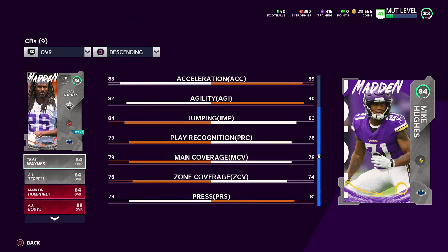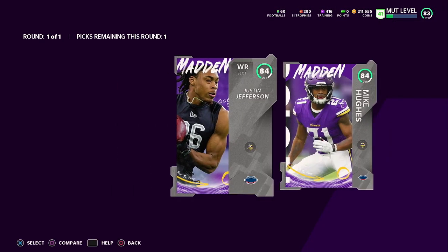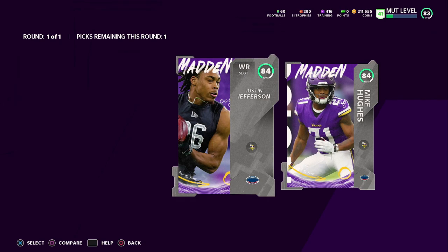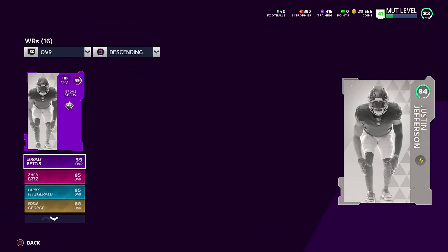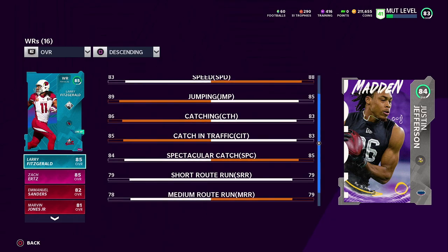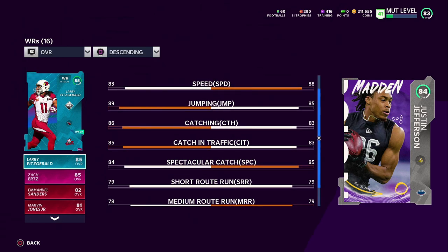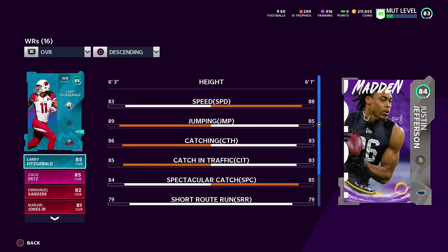We get a pick of two. He's got 89 acceleration and 90 agility — I could use corners, but not really. We're bringing in Justin Jefferson. I've heard a lot about him — he's a fast receiver we need. He's got 88 speed, 85 spectacular catch, 79 mid-route running, and 78 deep route running. Jerry Judy was another good option but Jefferson was the most balanced for what I need — someone who can burn people on the outside.